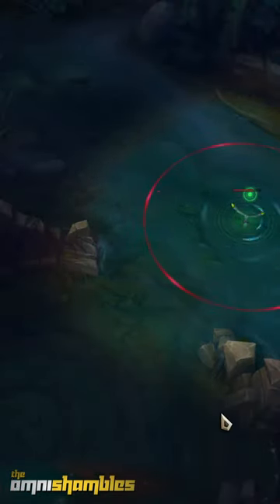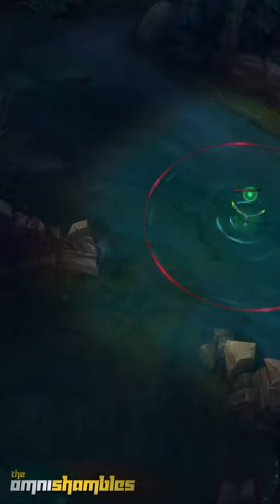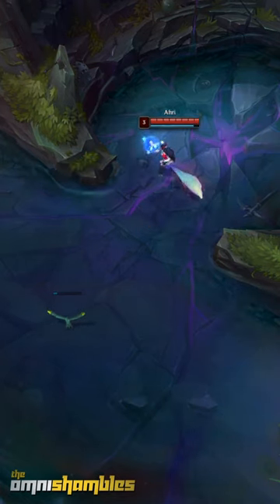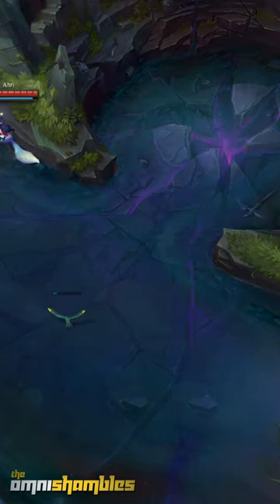However, on the top side it is possible to go into the Herald pit without being spotted. By entering from the top side and sticking close to the wall you completely avoid Scuttlecrab vision. This can be extremely useful for top laners wanting to secure a sneaky Rift Herald and crush some tower plates.